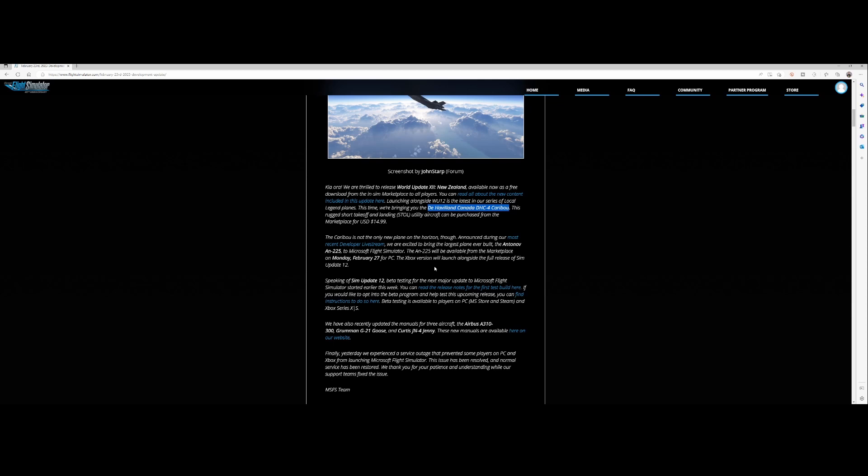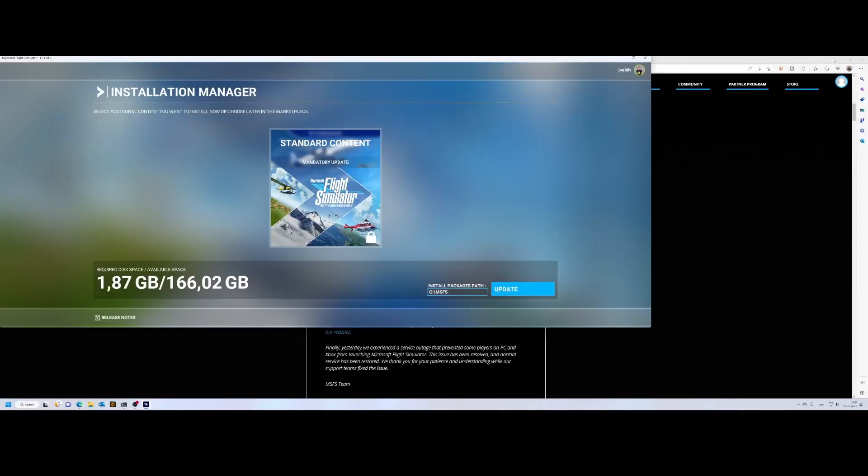If you're flying on Xbox you'll need to wait a little longer, but according to the release notes it should eventually become available on Xbox too — fingers crossed. To get this new content, the first part of the update involves updating the default content. When you start Flight Simulator for the first time after World Update 12 is released, you'll get a prompt to download approximately one gigabyte, so just press update and sit back.